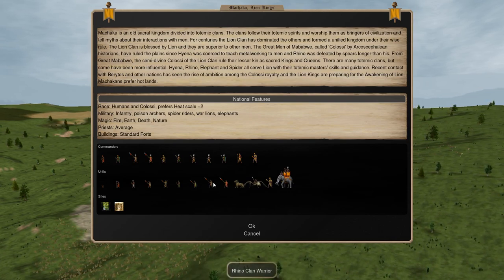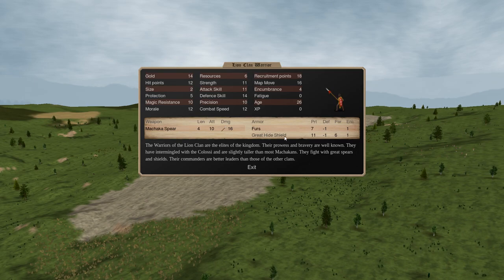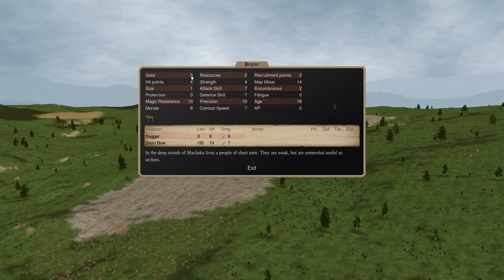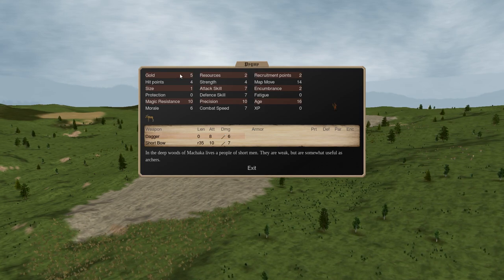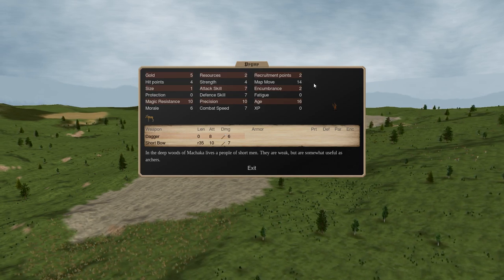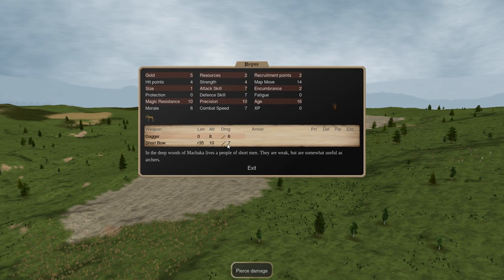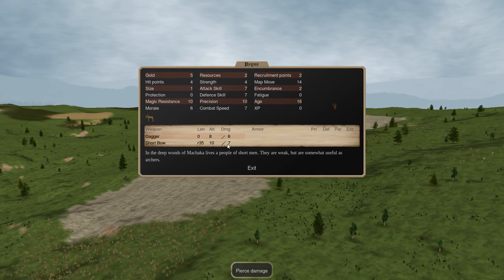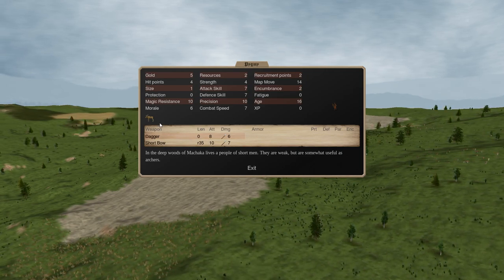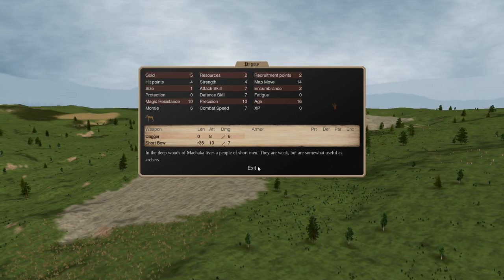This is why the troop lineup here is considered bad - all of these guys either have very low survivability or low damage output, or both. Even Lion Clan Warriors have decent damage output but their survivability is garbage. Pygmies are about the best unit that Machaka has - while their damage output is low, their cost is incredibly low in terms of gold, resources, and recruitment points. So they're very cheap to create and easy to mass. When you have three or four hundred of them, even weak crossbows - you can cast flaming arrows on them - will do the job, and since their upkeep is very little, about a third of a gold per turn, you can afford to keep hundreds of them floating around.